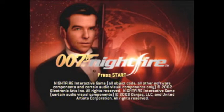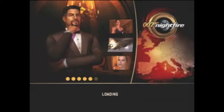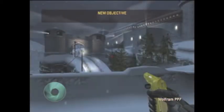Hello guys, Crazy Monkey Gamer here. Today I'm playing 007 Nightfire for the original Xbox, and I'm going to show you that there are three different ways that you can break into the castle on the level Exchange.